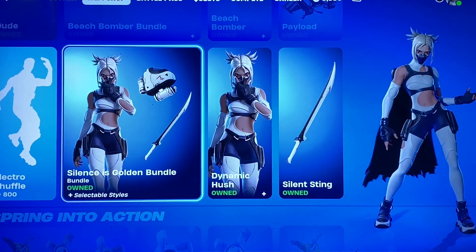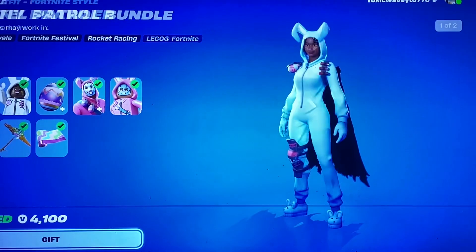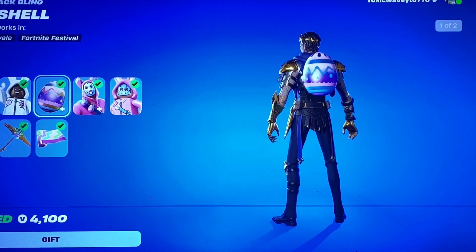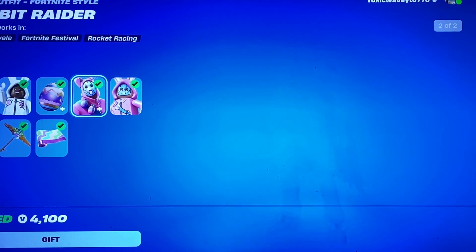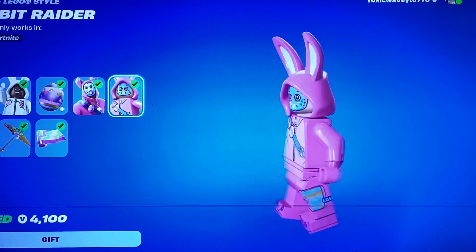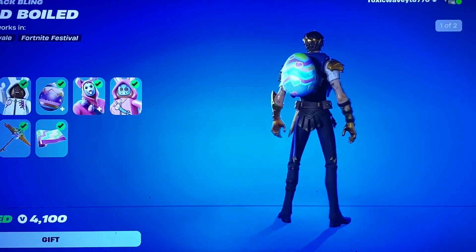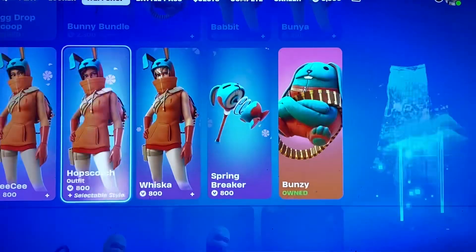Silence is Golden and Electro Shuffle are still here. More Easter stuff returns, which is good to see. You have Bunny Brawler with an alternate style, you get the Lego version, the Eggshell backbling with an alternate style, the Rabbit Raider skin with another style. This is the Lego version as well. You also get the Spring Party gun wrap, the Carrot Stick pickaxe, and the Hard-Boiled glider which also has a style. Definitely really cool — we're getting a lot of Easter stuff.